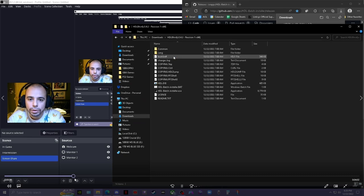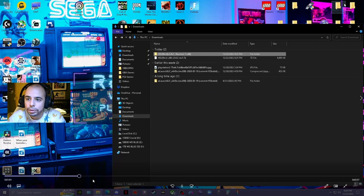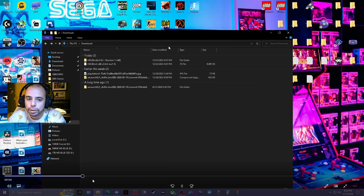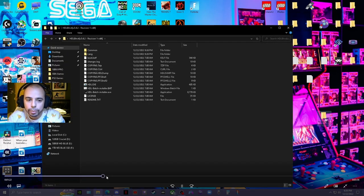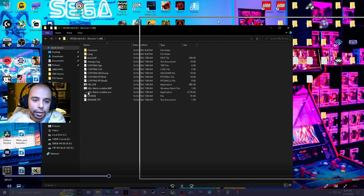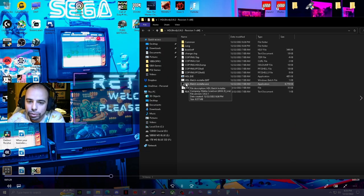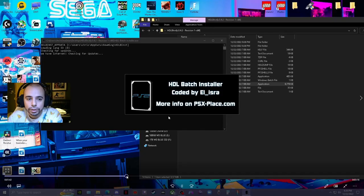Once downloaded, right-click it, go to 7-Zip, and extract here. It'll put a folder in your downloads — drag the whole folder to the desktop. You can rename it to keep things simple. It'll always prompt you to update when you open it. To open the program — it's got a little PS2 console icon — right-click it and run as administrator every time.